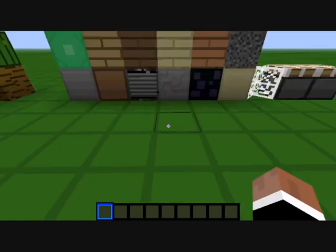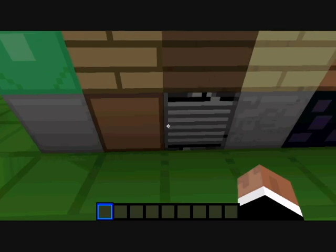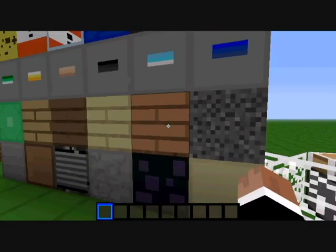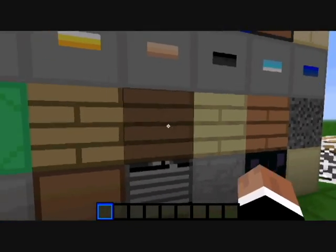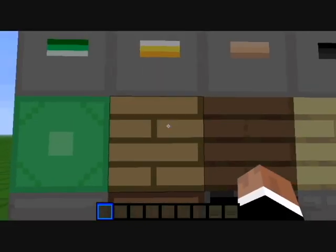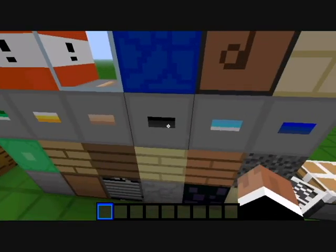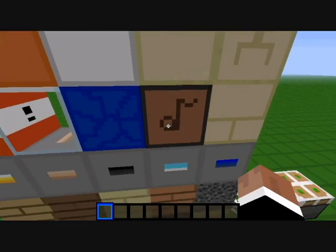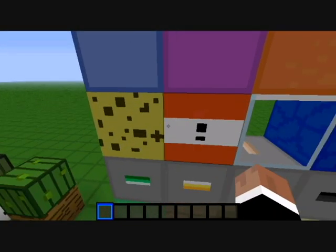Grass is always green no matter where you go — really green. Here's stone, dirt, bedrock, cobblestone, obsidian, sand, gravel, orange wooden planks, birch wooden planks, dark wooden planks, regular wooden planks, emerald block, emerald ore, gold ore, iron ore, coal ore, diamond ore, lapis lazuli ore, sandstone, note block, lapis lazuli block, glass, TNT, sponge.